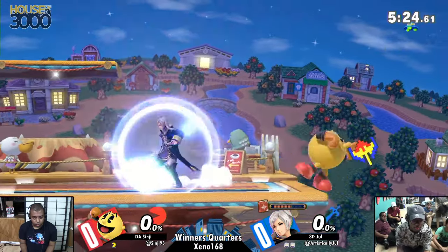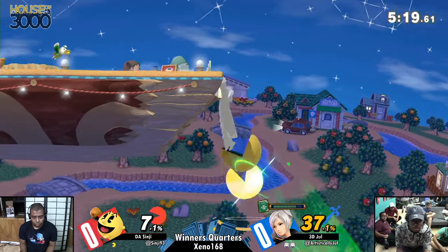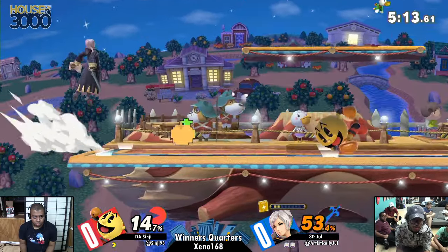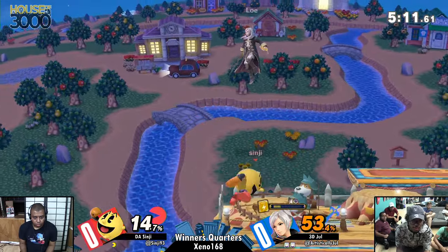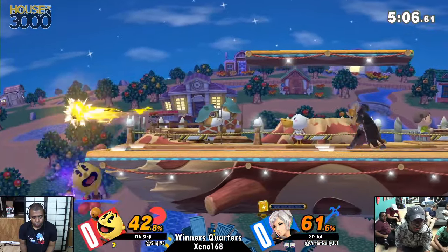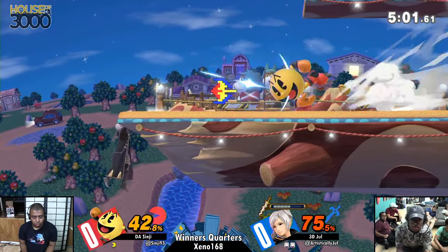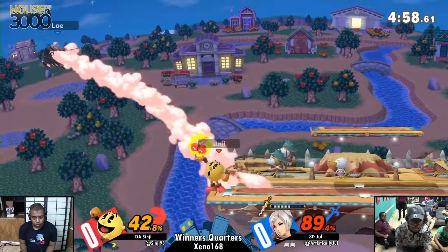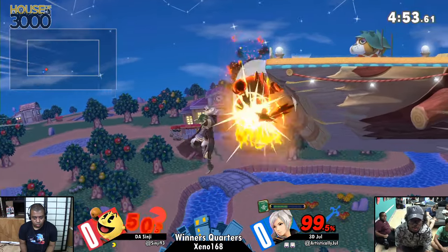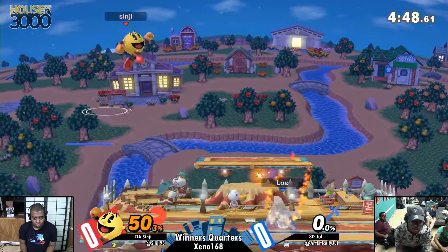One important thing we've seen multiple times already is that the bonus fruit doesn't really care for any of Robin's projectiles. In fact, Pac-Man as a whole does not care for any of these projectiles. Hydrant is his boy. And honestly the fruit eats projectiles pretty nicely as well. It's just, like, Thunder for a confirm into an aerial, L-Thunder to extend an edgeguard, or Arcfire just being good for occupying space — while actually burning Sinji, but unfortunately not having the aerial drift to make it back. That's weird.